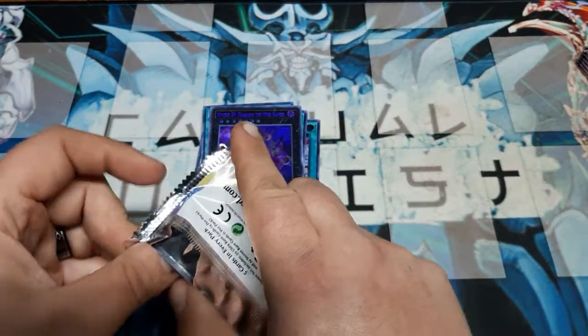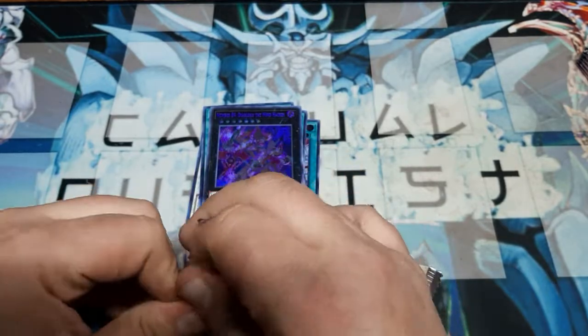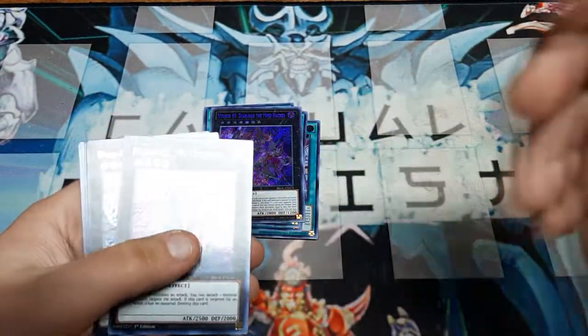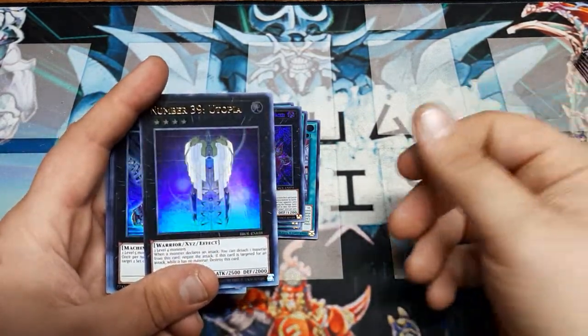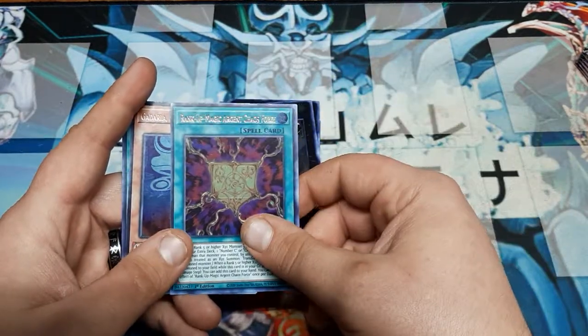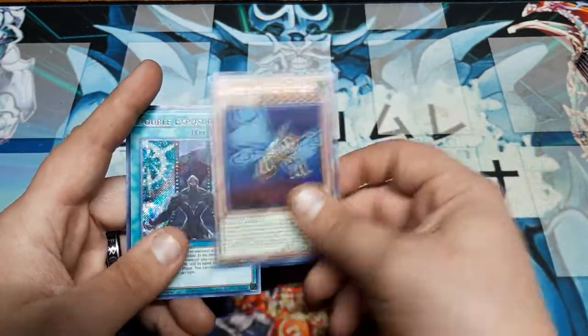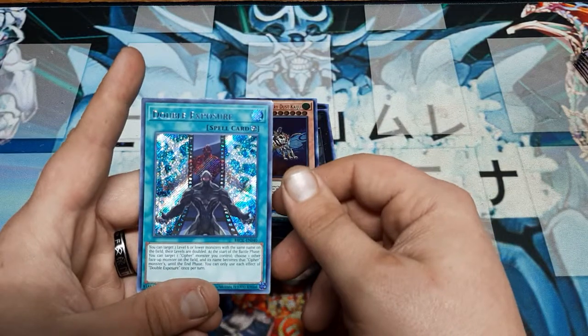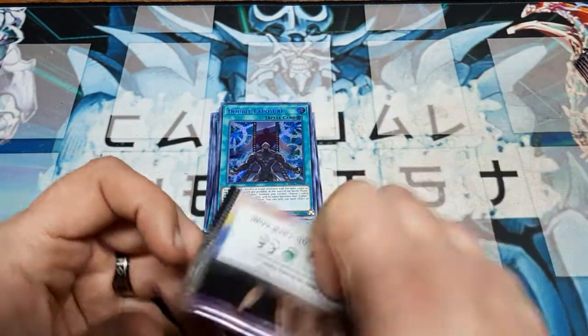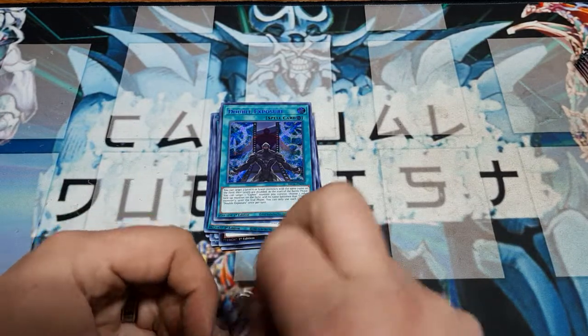Sounds like an amazing villain name, but it is what it is. Another one of these alternate art Utopia Number 39s — looking very cool. Wind-Up Zenmaio, Rank-Up Magic Argent Force, Gardala, and the spell card Double Exposure. I haven't actually heard of that one — might be kind of cool.